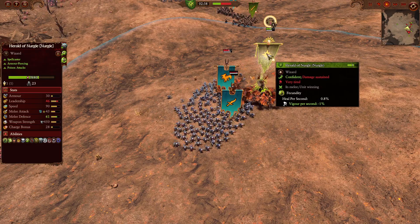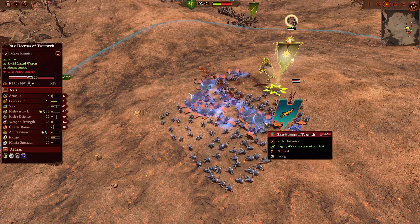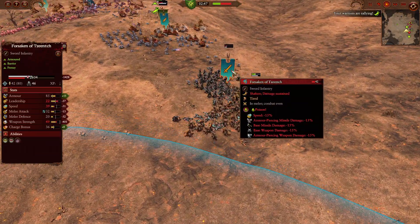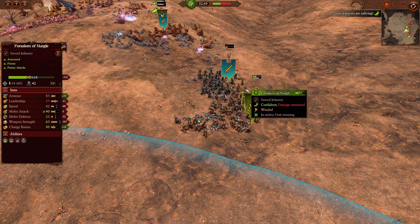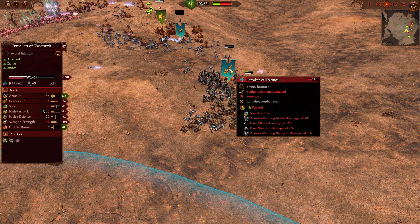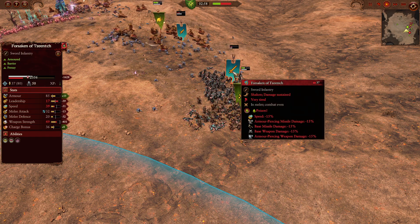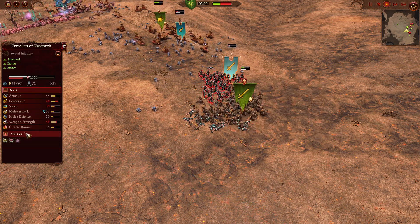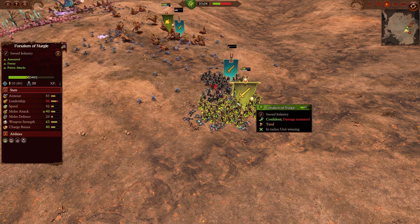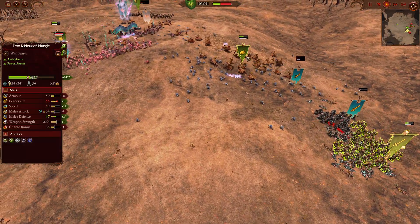Now they're going to be fighting as a mass frontline. Looks like the Herald of Nurgle is using Fecundity here, trying to heal what he can as he tries to compromise as many of the Blue Horrors as possible. They'll do loads and loads of damage. Forsaken beating the Forsaken of Tzeentch — the Nurgle boys certainly do very well. That poison is incredibly powerful. Those debuffs to armor-piercing and their base weapon damage really does make the difference. You can see the Forsaken of Tzeentch are losing their Frenzy ability, bringing them down to only 49 weapon strength compared to the 63 with additional Frenzy for the Forsaken of Nurgle.